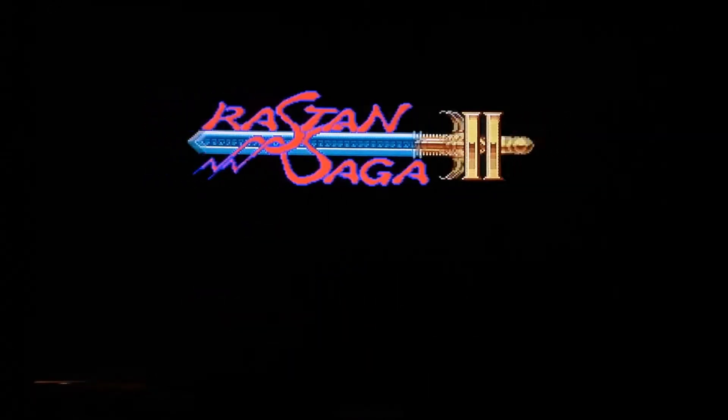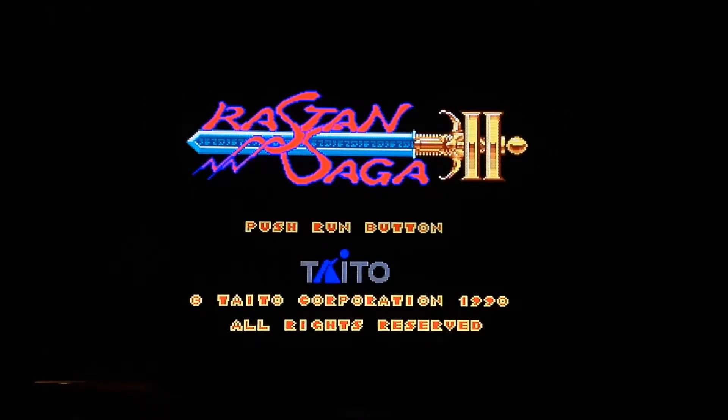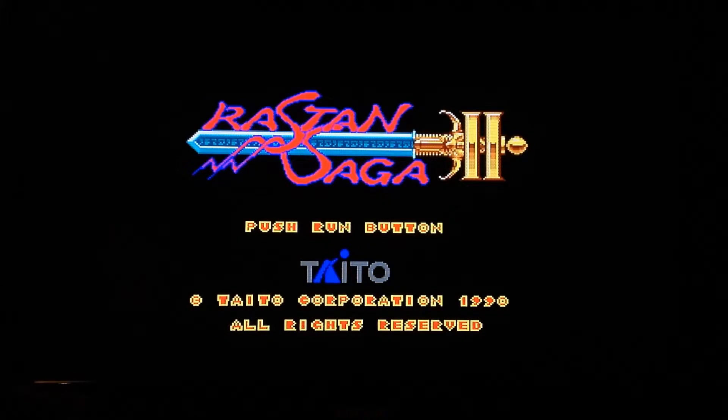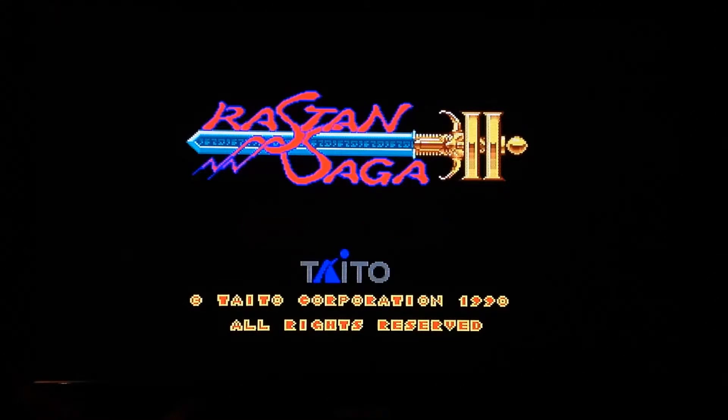Taito decided in 1988 to do a sequel in the arcades called Rastan Saga 2. When I was looking in my computer and video games magazine and I saw Rastan Saga 2 and the pictures, I was like, oh yeah, I love Rastan, I've got to have that. It was released in 1990 — I think the same year the Mega Drive version was released. I remember spending about 35 to 40 quid buying the Mega Drive version, then opening it up and thinking, oh my god, what the hell is this crap? Taito managed to totally screw up the sequel to this game.